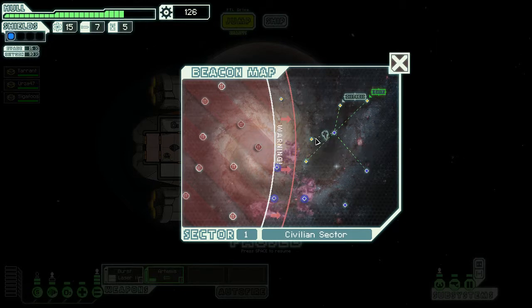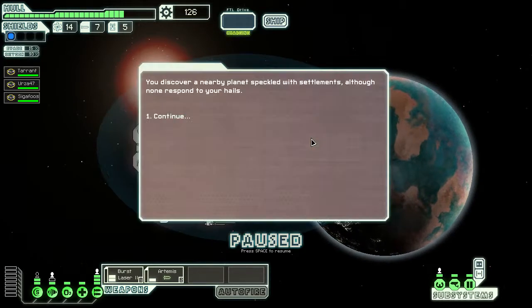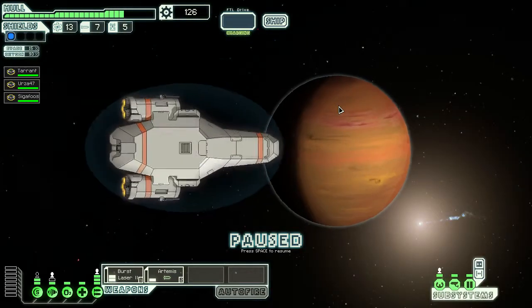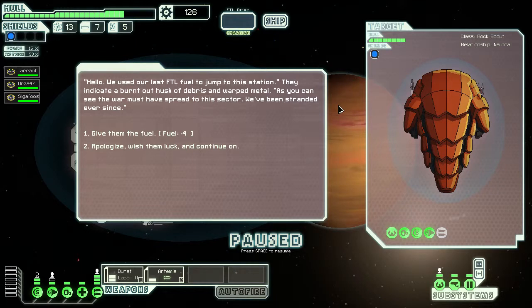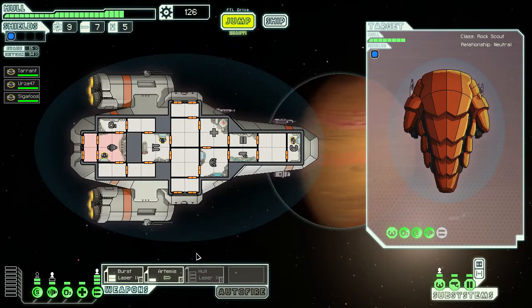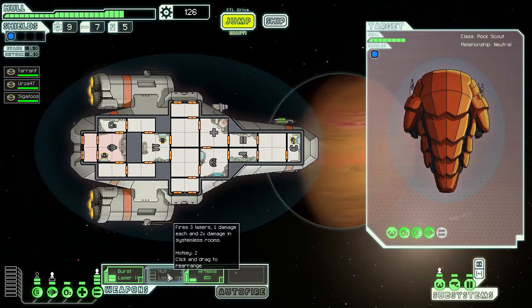We've got a distress signal here. We're only going to be able to get one of these two, and since it launches to the distress signal, I think that's the choice. They want four fuel — Pulse Smasher Laser Mark II. What have we got here? Fires three lasers.